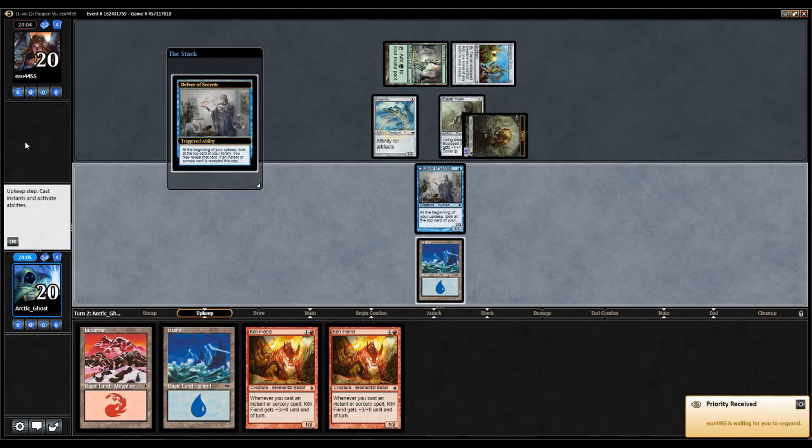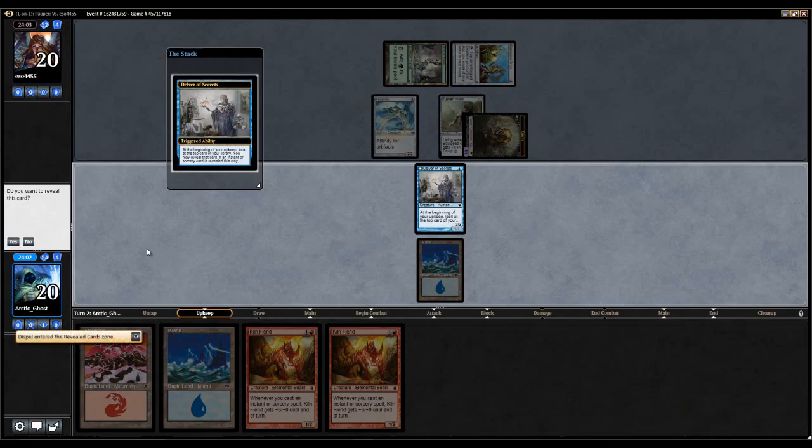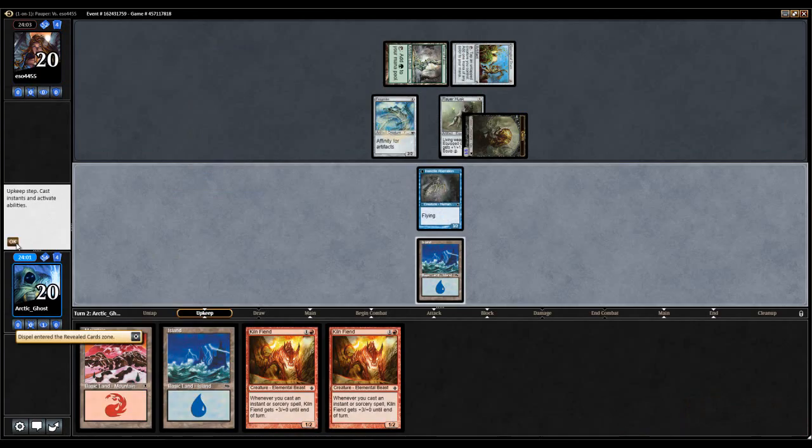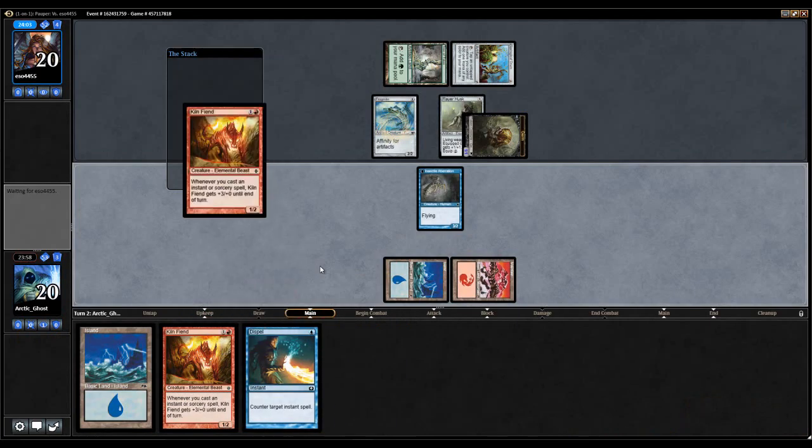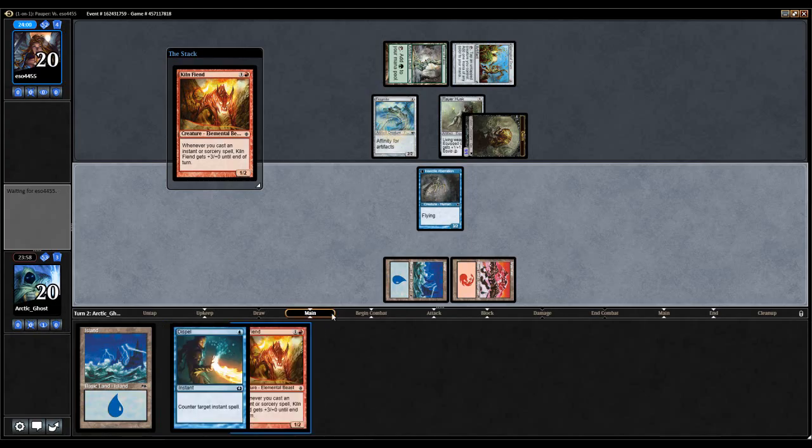Alright, my opponent does have the somewhat nutter-butter draw. And we flip — we flip the good old Dispel. Alright.